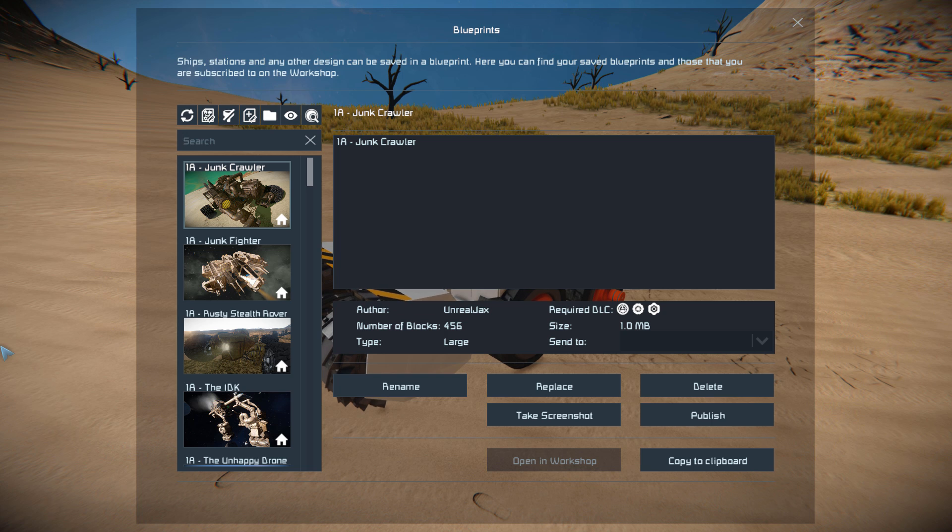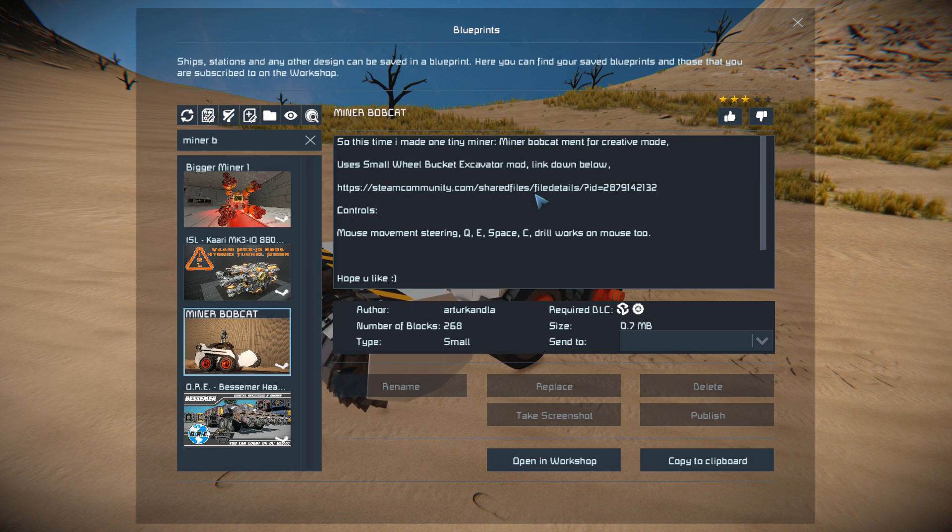Pressing F10 and finding this in the spawn menu, the Miner Bobcat is 268 small blocks using the Sparks of the Future and the Wayside DLC packs. We've got a little bit of information about it on the Steam Workshop page, such as the mod it's using for the drills at the front — which is the Small Wheel Bucket Excavator — and of course the controls to be able to move this thing up and down.